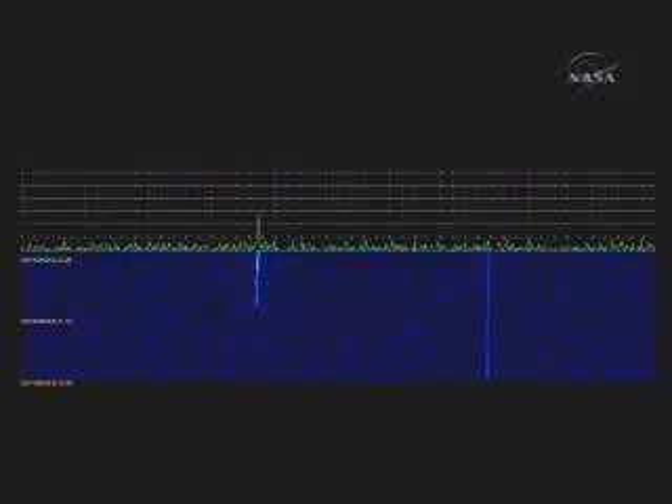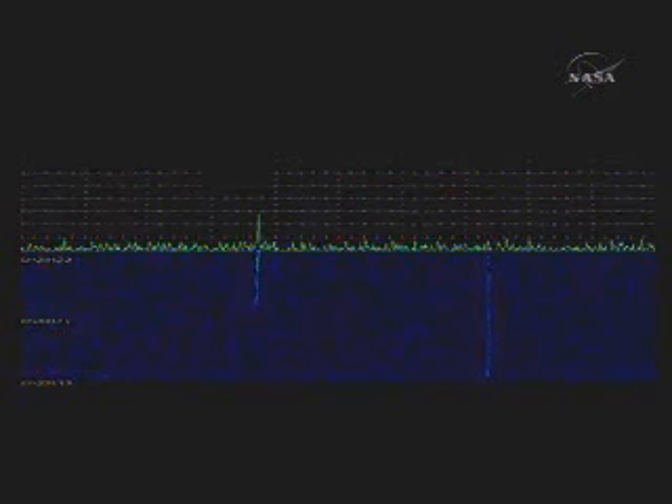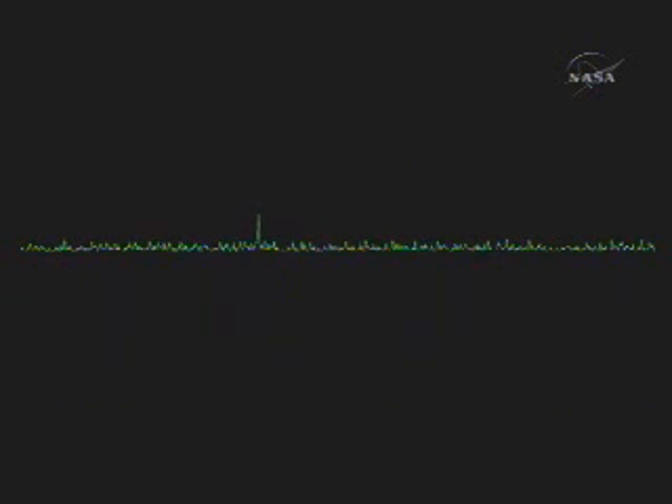The team has various displays to help visualize some of the things that are going on. The first plot is a measurement of the signal that Phoenix is transmitting all the way back to Earth, and we're measuring that with a giant radio antenna called Green Bank in Green Bank, West Virginia. The signal is pretty weak by the time it gets to Earth, so we can't really get data from this signal.